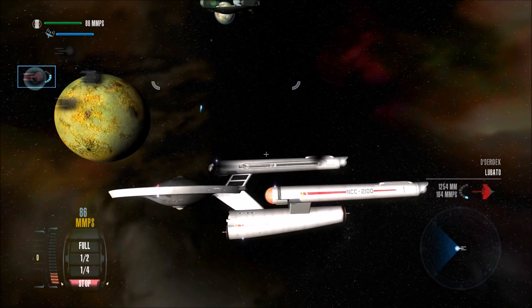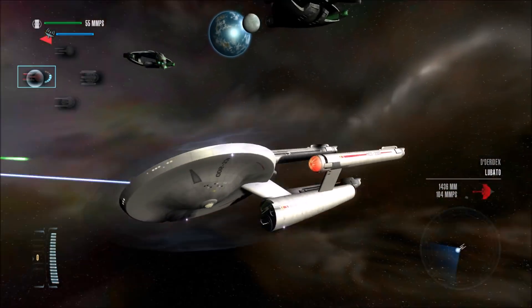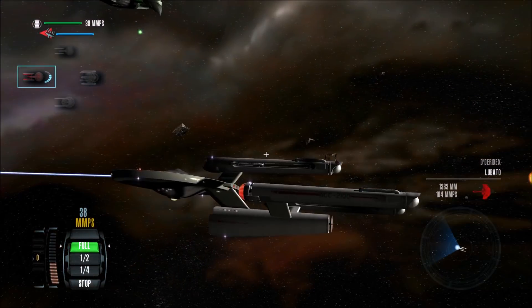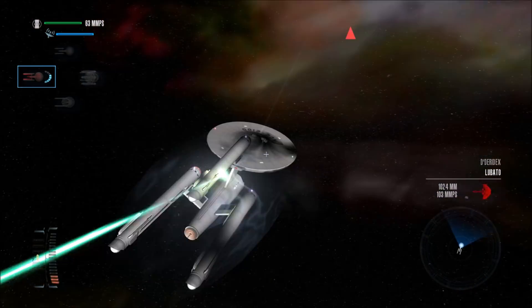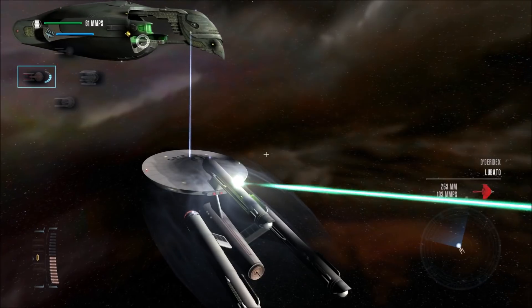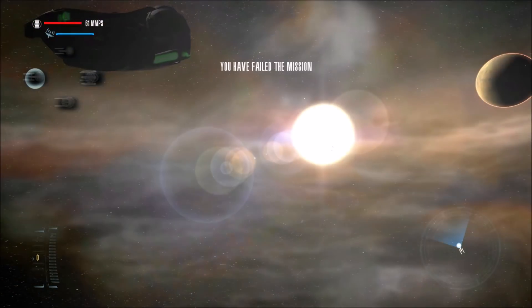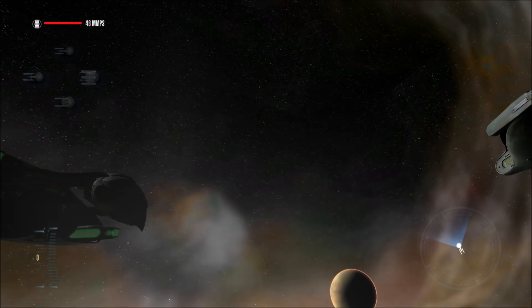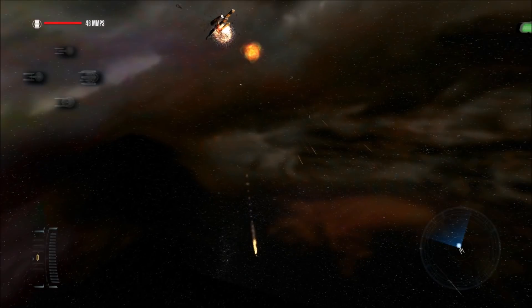Our hull is going critical. We have inflicted tremendous damage on the enemy, though. Oh, this could be the end of us. We survived those torpedoes. Our shields are helping us - if our shields were down, it would have taken us out. But our shields aren't exactly at full strength either, so any shot can take us out now. The hull is gone. We have failed the mission. The Romulans are successful, and these vessels can continue to communicate with the rest of their fleet and possibly bring reinforcements.